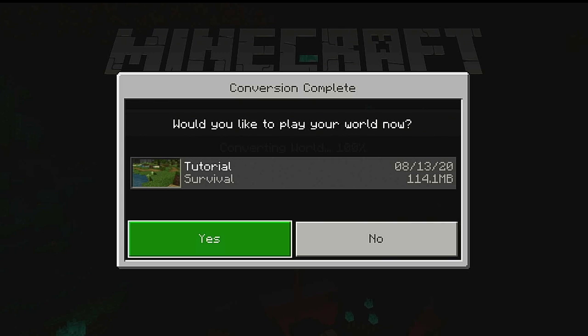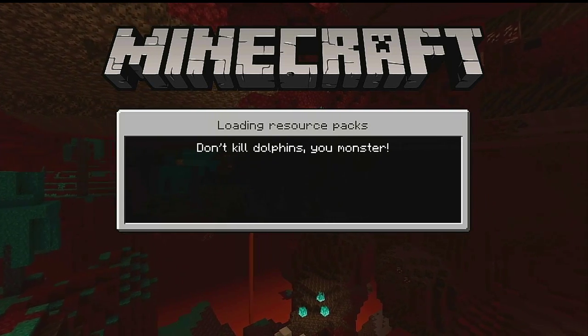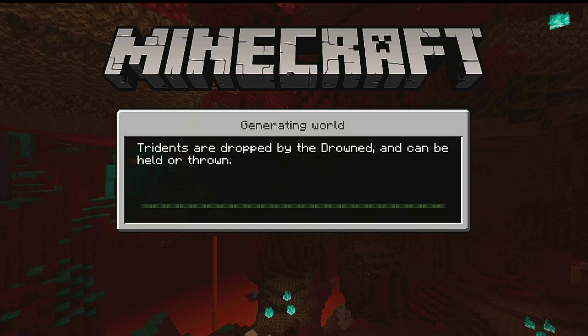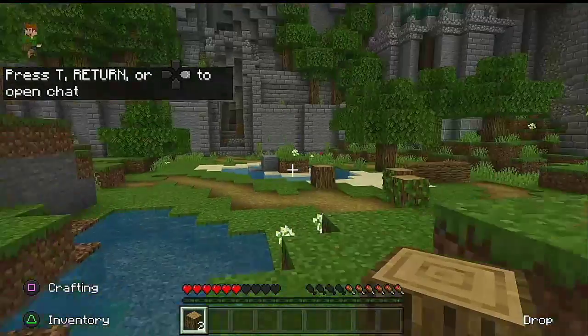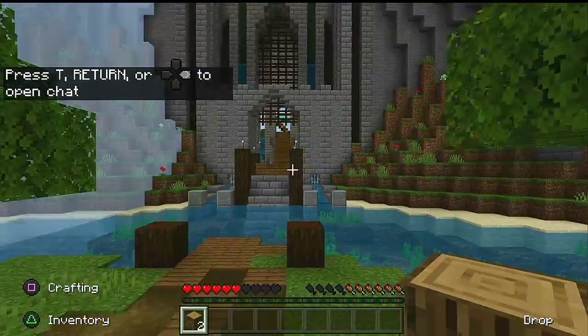'Would you like to play your world now?' Yes. Don't kill dolphins, you monster. See, pickles can be smelted into lime green dye — very nice. Tridents are dropped by drowned. Also, let's show creepers who's boss — this is true, creepers do not like cats. So here we are — this is the new Minecraft, and this is the tutorial world.